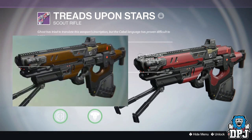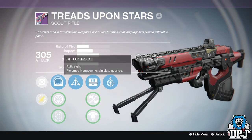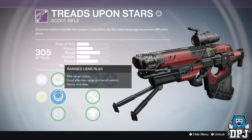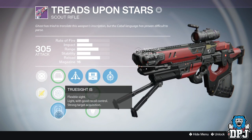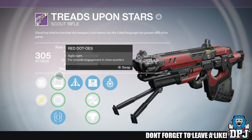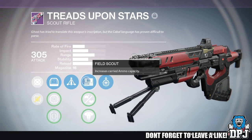Reading the weapon subtitle it made sense — Ghost has tried to translate this weapon's inscription but the Cabal language has proven difficult to parse. But after research I've seen people state they have obtained this weapon from the Shield of a Strike also, which leads me to believe this weapon is exclusive to Cabal strikes.